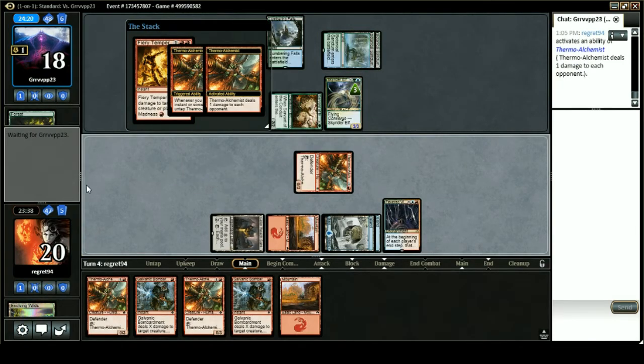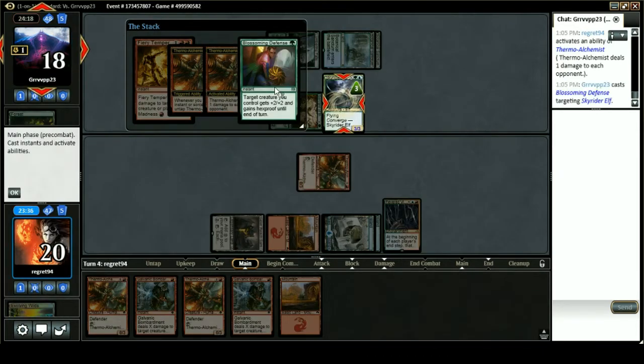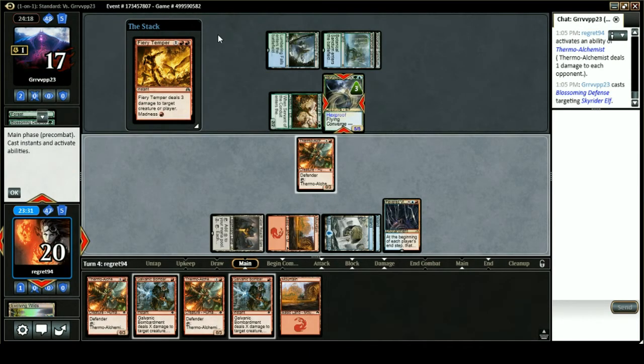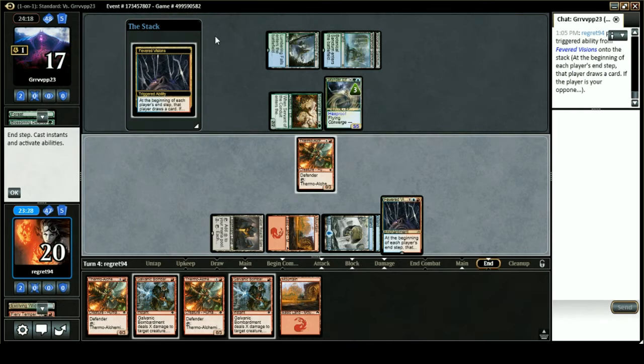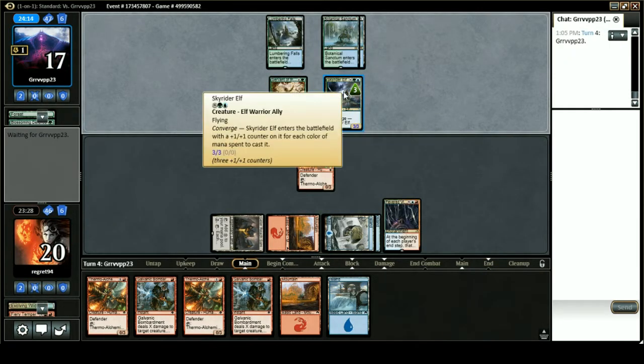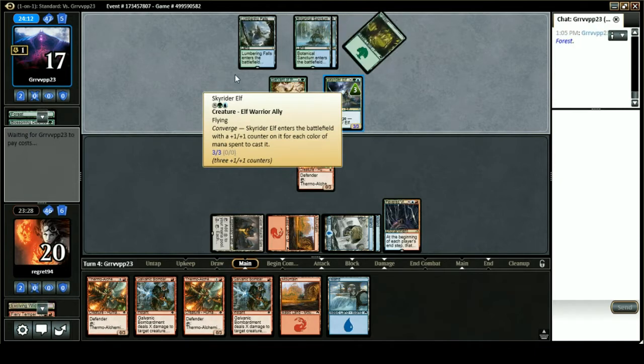I have no idea what's going on. Burn up the Sky Rider Elf, tap our Thermo-Alchemist. Blossoming Defense — all right. I have no idea what this deck is; I have never seen Sky Rider Elf played in standard ever.